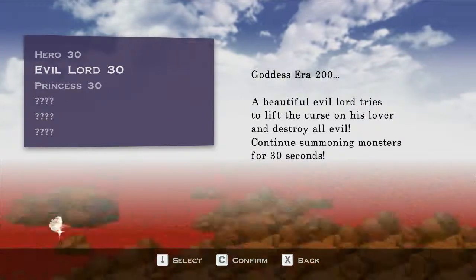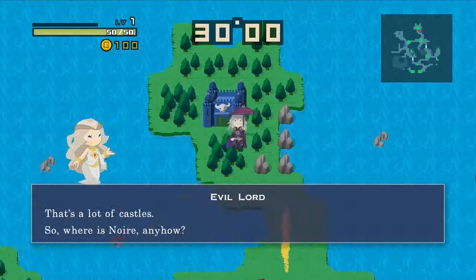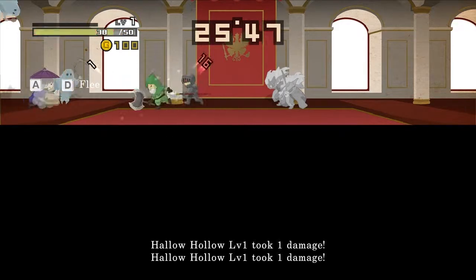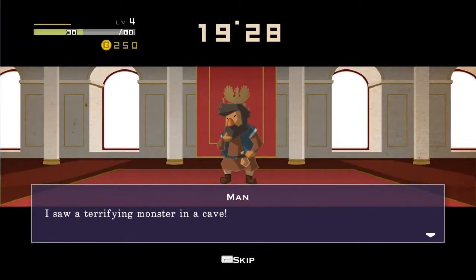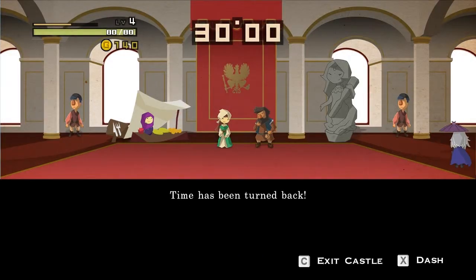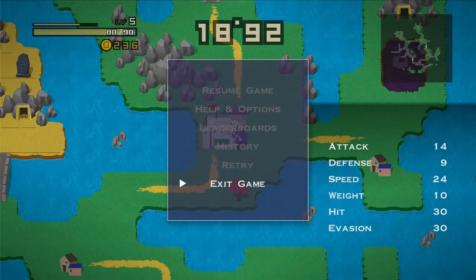Evil Lord mode — you are an evil lord, but not the ultimate evil guy. It's a bit weird. In Princess mode, you are the princess. They're almost full games in themselves, so you get quite a lot for your money. In evil lord mode, this guy summons different things and you have to go through destroying all these statues. When you destroy a statue, you get more powerful. You can see he's really slow, and as he levels up he gets more stuff he can summon. It's quite interesting.